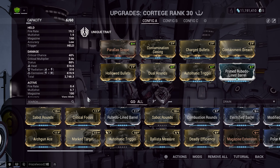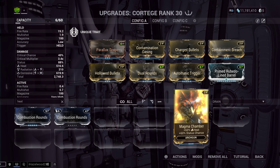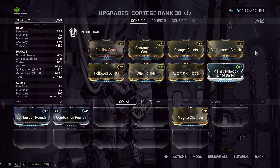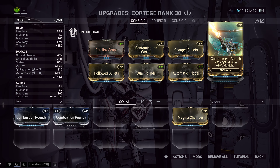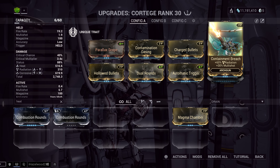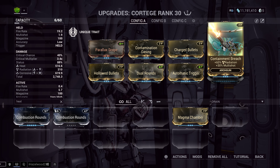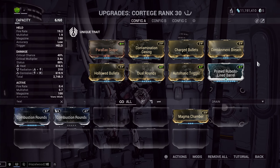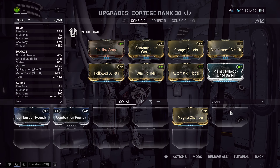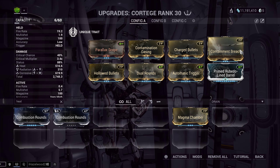Other options for this build: Magma Chamber over Containment Breach. For Whispers, Containment Breach will be better than Magma Chamber because about half the enemies are vulnerable to Radiation, so you get more value out of Containment Breach. But for regular gameplay — like if you were using your Necromech on Lua Circulus or Railjack — Magma Chamber likely would be better. They're very close though, so it's really up to you. You could leave either one on and it would be fine.